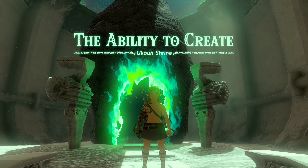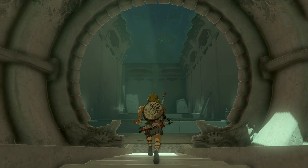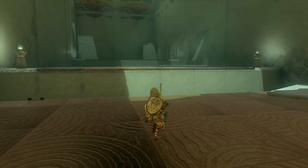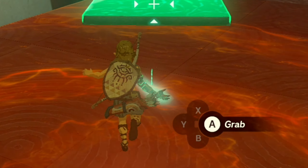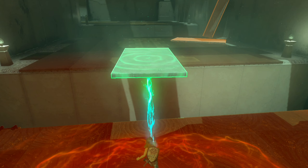All right, so we got our first ability — activate them with L. This is pretty much one of the core themes behind Tears of the Kingdom: using your imagination to create many things. We saw that in one of the trailers where Link was riding a car! We've got a gap here — gonna activate this. Grab this and move it — place a little bridge.